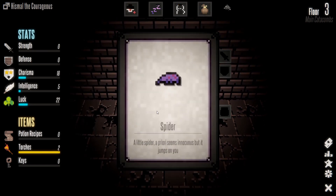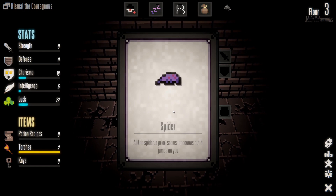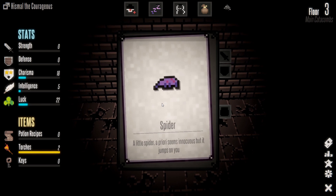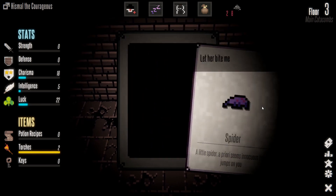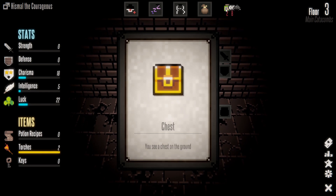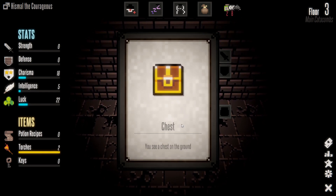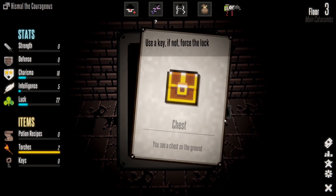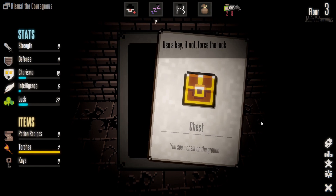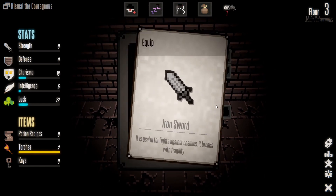A spider — a little spider that seems innocuous but it jumps on you. Let her bite me — maybe I'll turn into Spider-Man! We've got blindness, poison, and gunpowder that can be mixed with sand to make explosives. There's a chest on the ground — use a key or force the lock. Use a key.